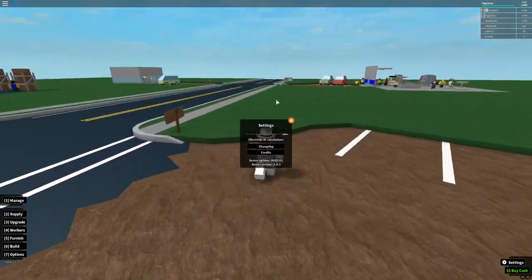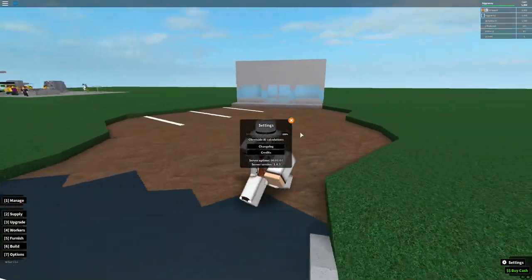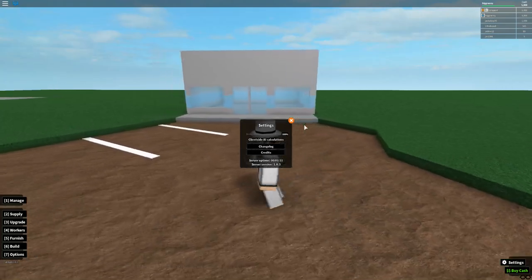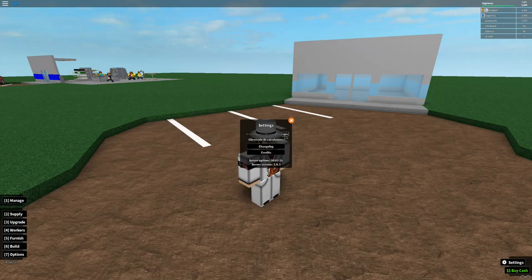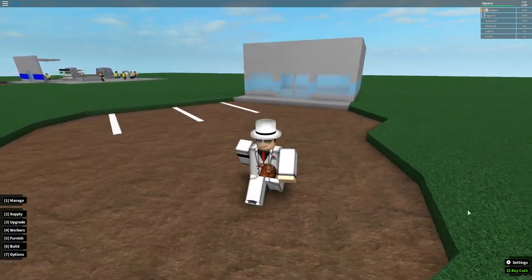In the bottom right there are settings, a change log, and credits. There's also a client-side AI calculations option — if your server is getting laggy you can push the calculations toward your own computer, so it's at 100% on my computer right now. You can also buy cash and there's an admin option here, though that isn't really useful for anything.